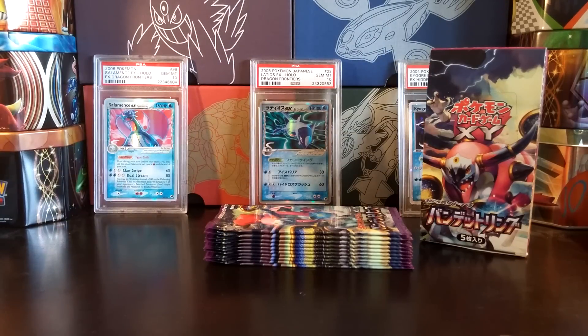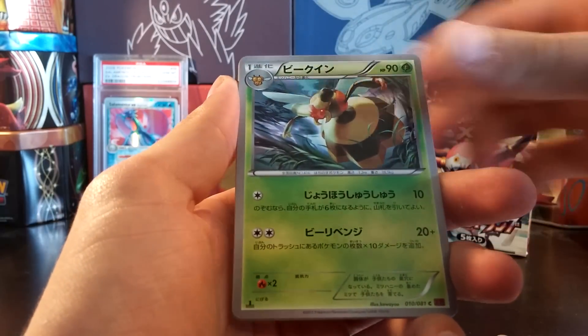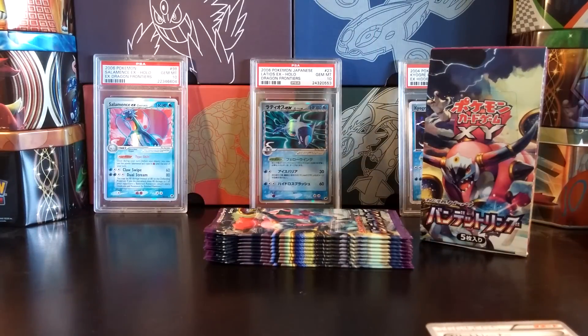Really happy with that. This is a gigantic set for EX cards — eleven EX cards in all. Being able to complete that is really awesome. Vespiquen, Ralts, a Relicanth, and Ace Trainer.